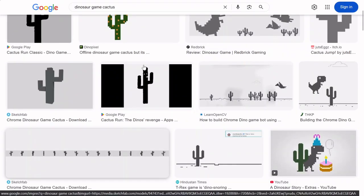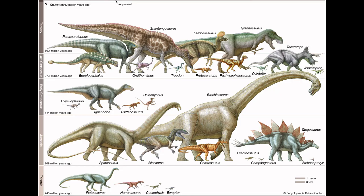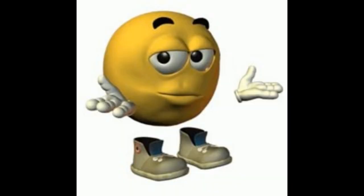Anyways, after finding some pictures for the game objects, I'm ready to begin making a dinosaur, and I'll easily be able to do that using Character Body 2D, this video's sponsor.